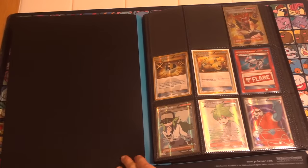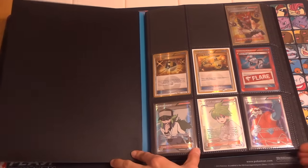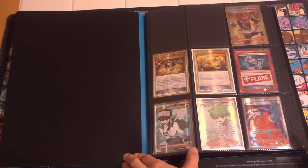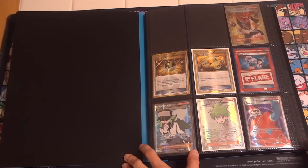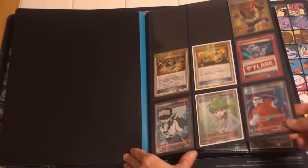Starting with Expanded, although we do have that banned Full Art Lysander's Trump Card. That is an energy switch, but these are trainers and supporters, including a beautiful gold Ultra Ball.